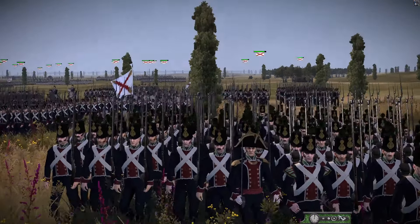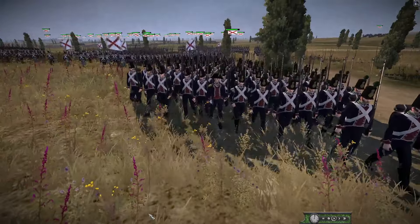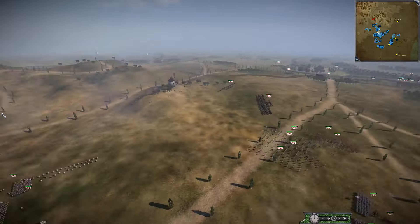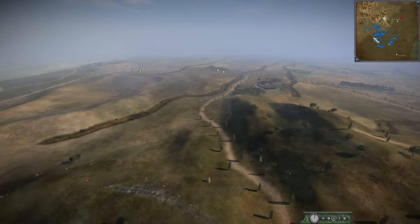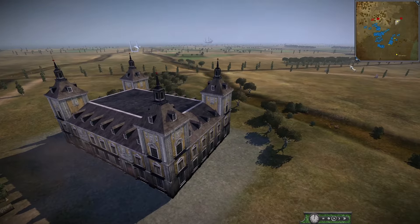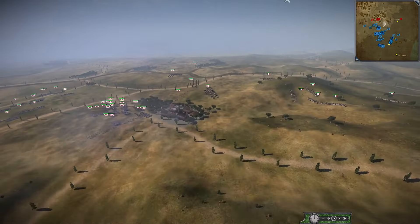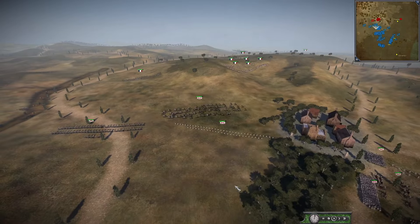Napoleonic fanatics, we are back once again with another NTW3 historical battle. We're crossing off another one from the long list of battles we're trying to recreate, covering every single historical battle of the Napoleonic Wars on NTW3. This is another Iberian Peninsula battle - the Spanish marching towards Saguntum to try and relieve the siege of the city. Note this is marked as Sagunto but it's actually a big fort rather than a town. This battle is set in 1811, not the ancient conflict between Carthaginians and Spaniards around 200 BC.